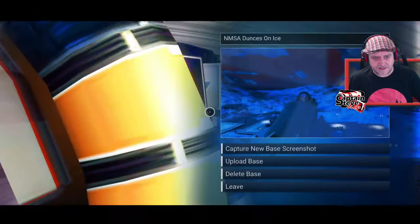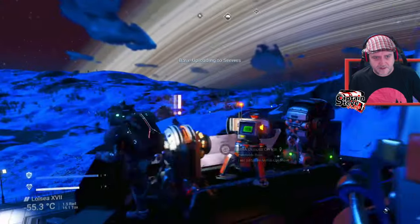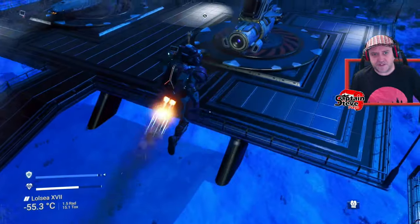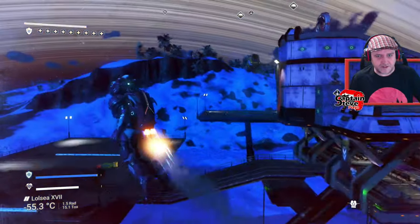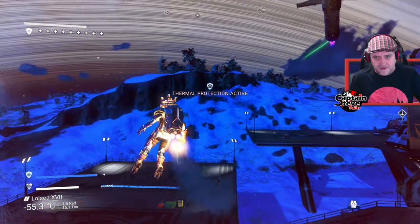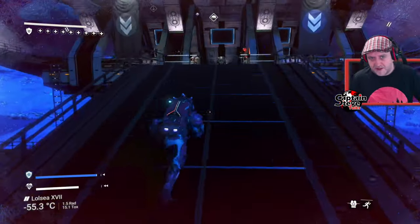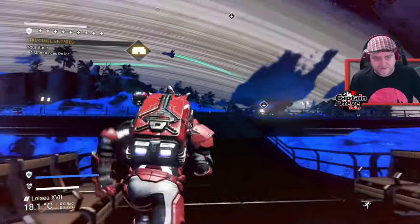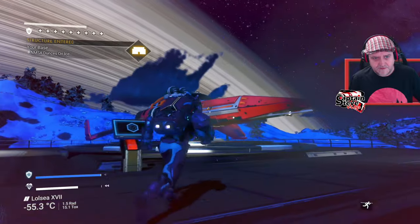Let's upload that base — upload base, there we are. I'd better go and make a quick save by my ship. I had a 50/50 chance of getting the right side and got it wrong! Let's run over here, jump in my ship, and create a save — lovely jubbly.